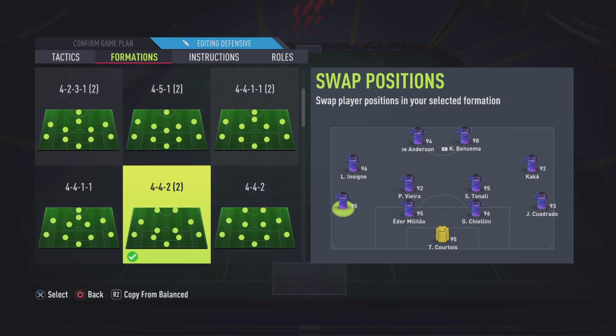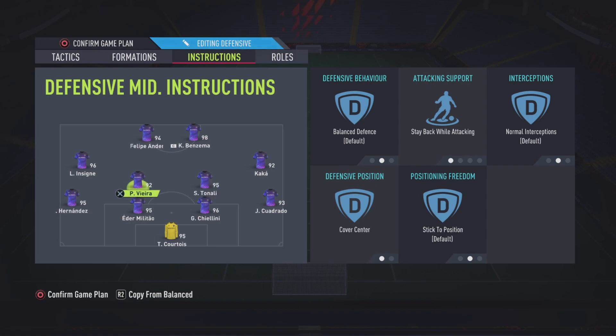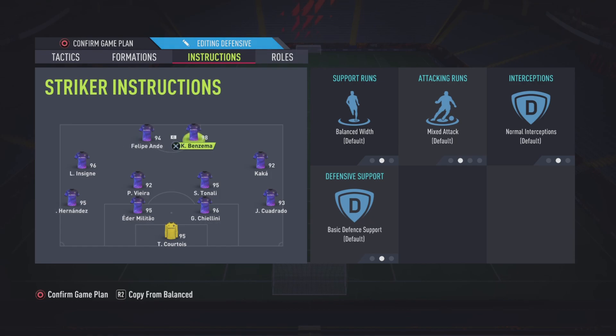Then the formation — this is the best formation and this is how I set up in game. Instructions: left back, right back — stay back while attacking. Your proper CDM who's always staying back — stay back while attacking, cover centre. They're always there. If your team needs help in midfield to defend, Vieira is always there. Tonali acts as box-to-box but literally defends with Vieira perfectly and attacks perfectly as well. Left mid, right mid — come back in defence, getting behind. Make sure your left and right mids have 5-star skills, pace, good dribbling and shooting. And your strikers — they're the goats, just set them normal.